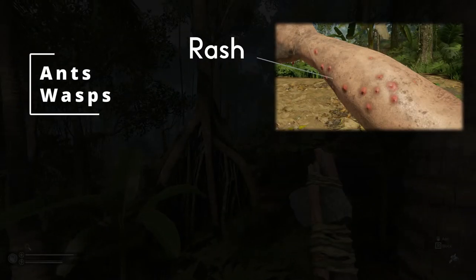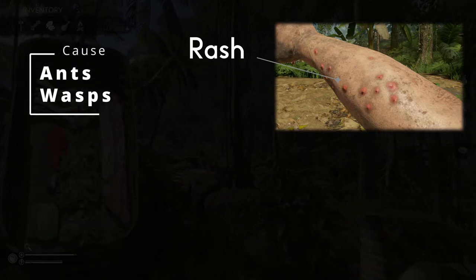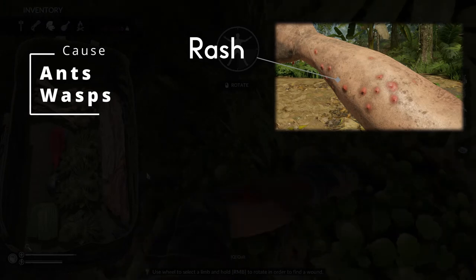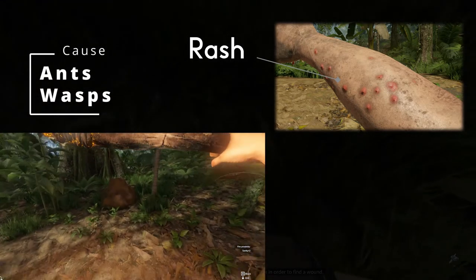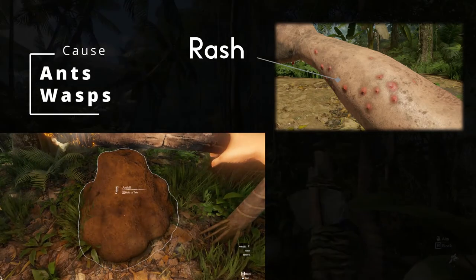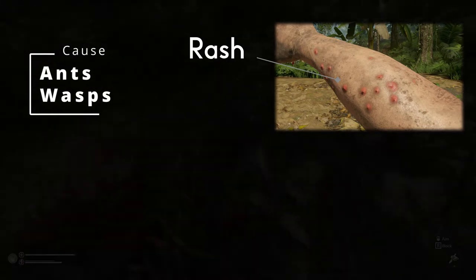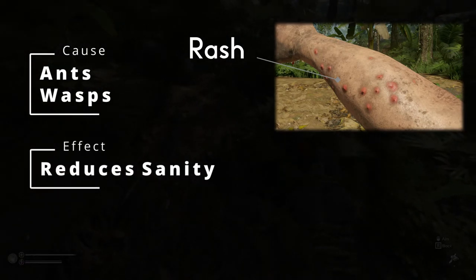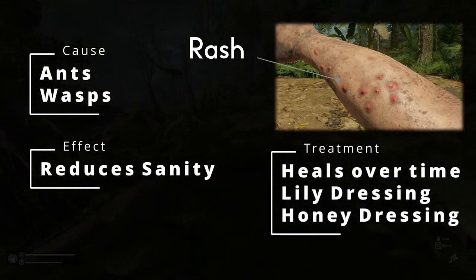You can get a rash when coming into contact with aggressive insects such as a Brazilian wasp and ants. To prevent this, it is best to avoid going too close to anthills or wasp's nests. Whenever you do want to collect resources from these anthills or wasp nests, you can just light a torch because it will prevent the ants and wasps from attacking you. The rash will naturally heal over time, but to speed up the healing process you can place a lily or honey dressing on the wound.